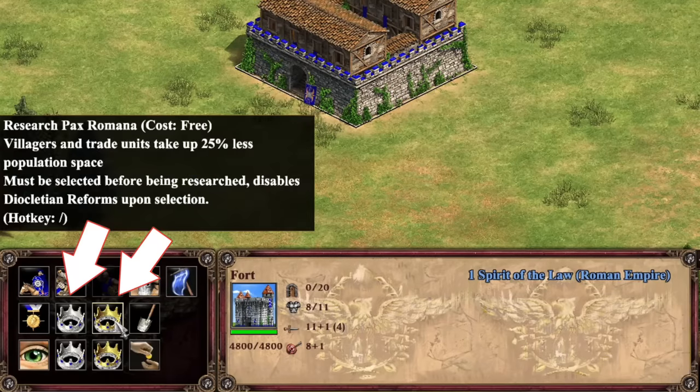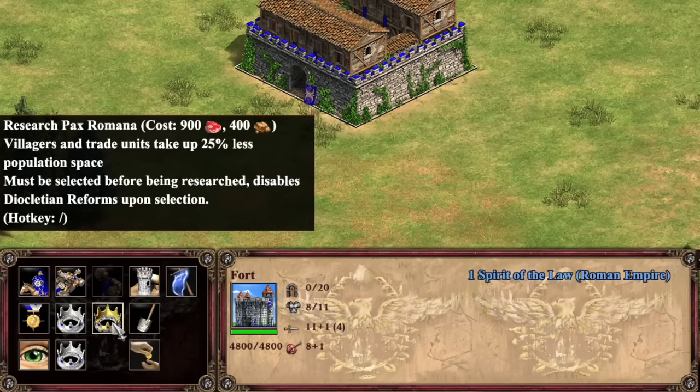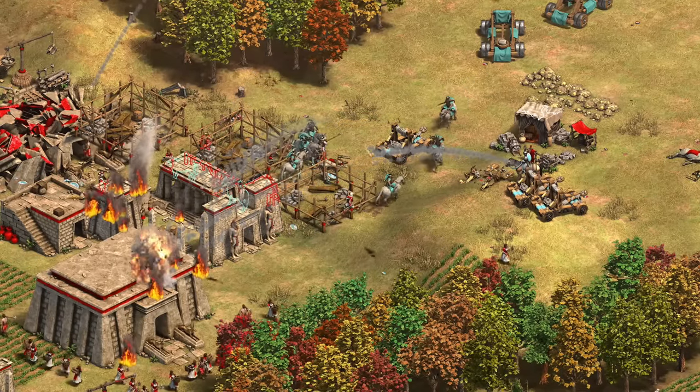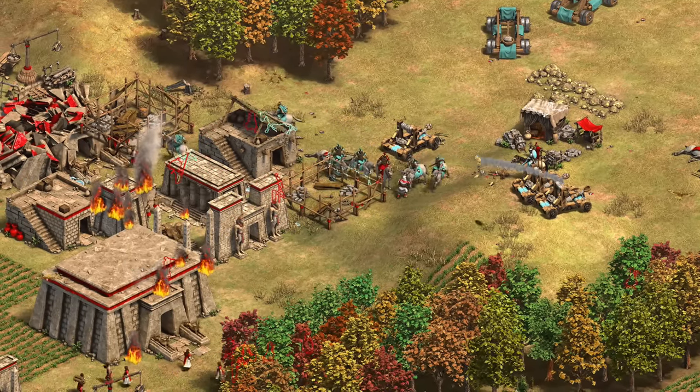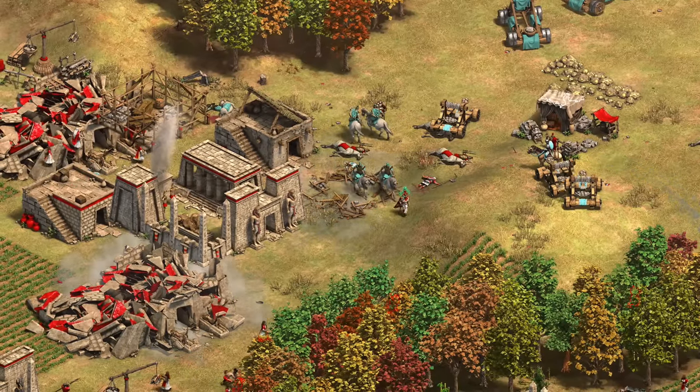One of the most innovative changes is that you have access to two castle-age and two imperial-age unique techs, but you can only choose one from each age. You can read both options, but then have to lock in your choice before you can research it. For example, with the Athenians, one imperial unique tech lets your archery range units fire faster and gain pierce armor, while the other gives your normally weak knight line a 75 gold discount. You essentially get to decide the direction you want to take your civilization in a way that vanilla AoE2 doesn't offer, and this makes the 16 civilizations feel like significantly more with a lot of replayability.